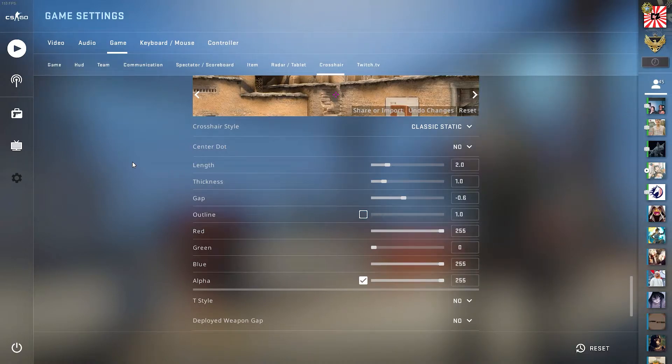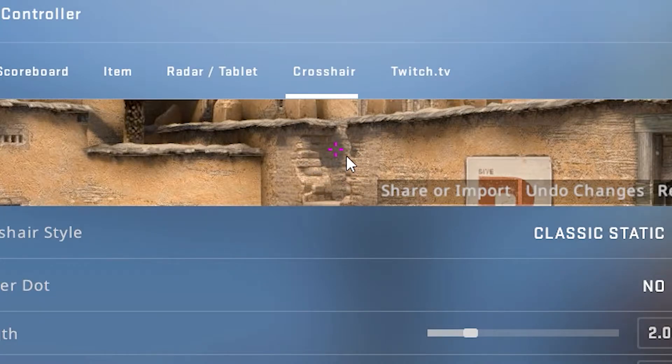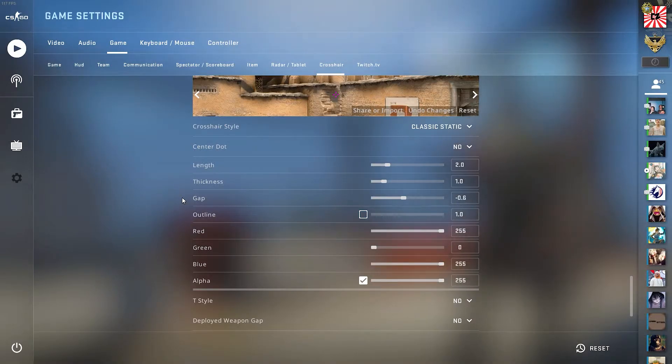As you guys can see here, not only do I get a preview of what my crosshair is going to look like in-game, but I can also change all of these settings. Just in the settings alone, you have a lot of really awesome options and different ways you are able to change and customize your crosshair to make it how you like. Having this in the settings makes it super simple to customize your crosshair in the middle of a game multiple times instead of having to code it into the console.